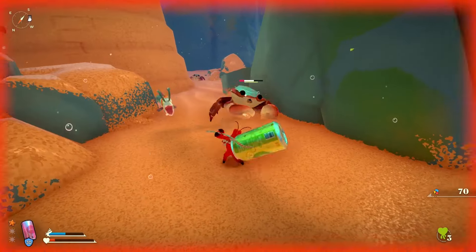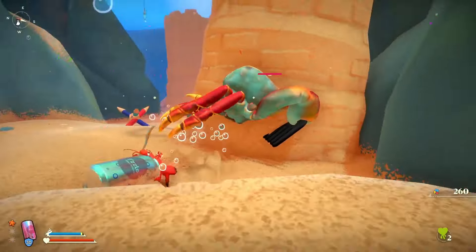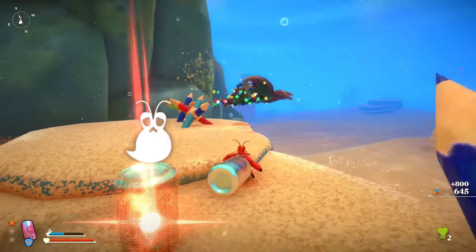The crab seems super tough, but it's all about blocking and using your soda can. Be sure to keep blocking and take a shot when it's safe. As you level up your crab, the easier this fight becomes.